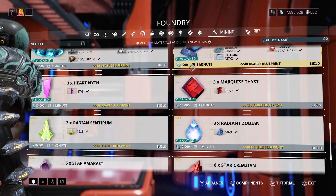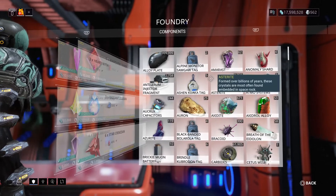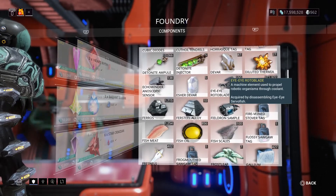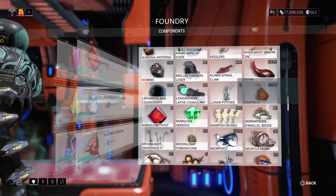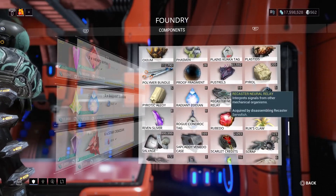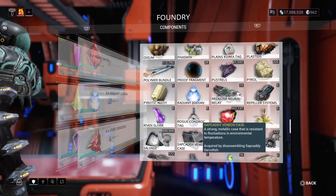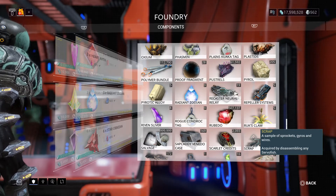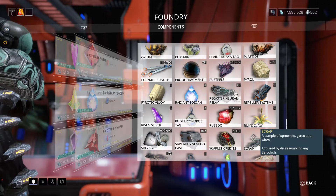I'm all set to go. If you're not sure if you have all the fish components, just go to your components. Starting with II — I've got 150, Jesus Christ — and 138 Echo Winders. Then Sap Caddy and Recaster: I've got 19 Recaster Relays, so I'll have 9 spare afterwards. And 169 Sap Caddy Cases and 323 scrap. I'm sitting pretty, waiting for the new parts to come out.